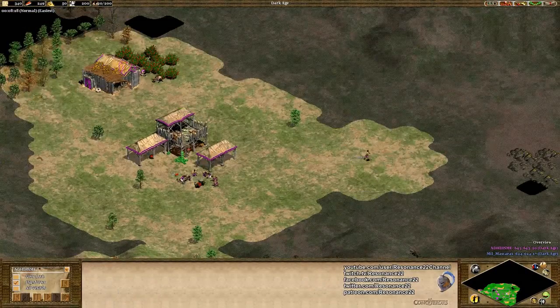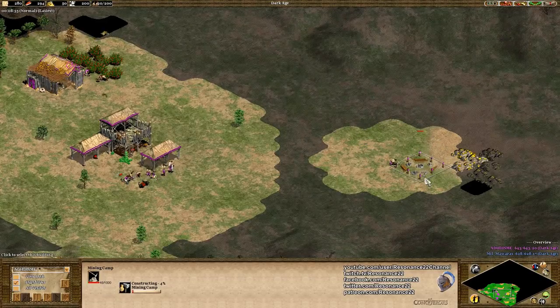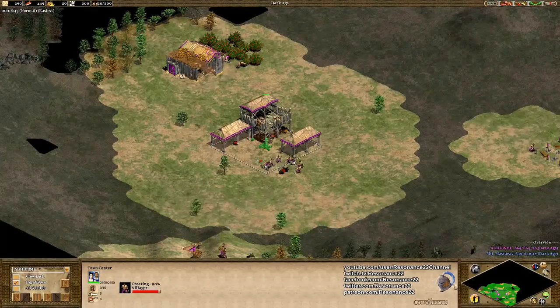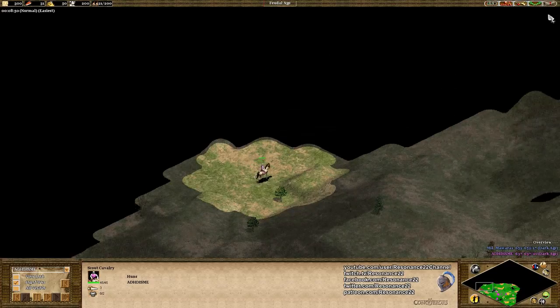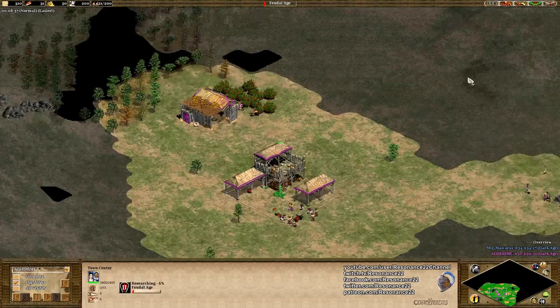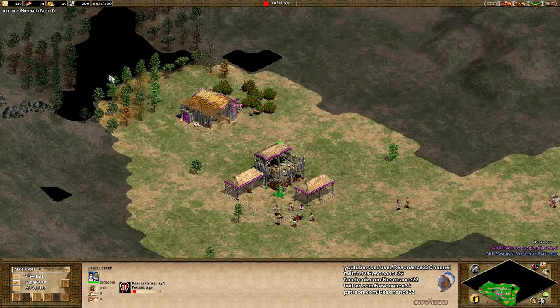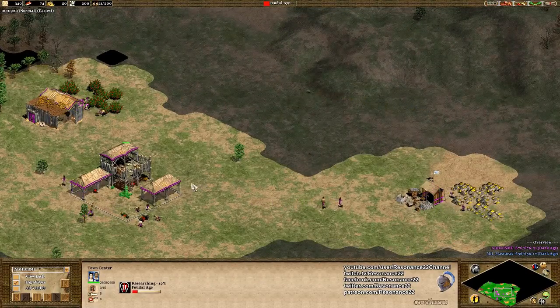It looks like this villager is going for a mining camp — yes, this is a good mining camp placement and I can assume by that he's going for an archer rush. Here's one little thing I don't cover that often that is important. His uptime to the feudal age is quite fast. It would be faster if he had less idle time in the dark age — he probably had around 30 seconds or so of idle time on his town center, which could be improved. But this is a very fast feudal age.